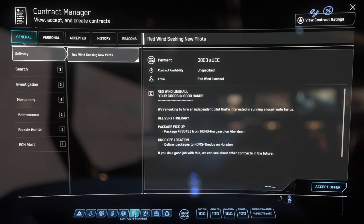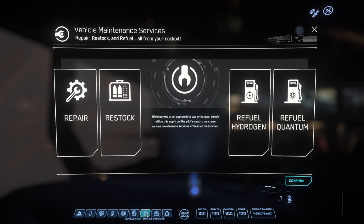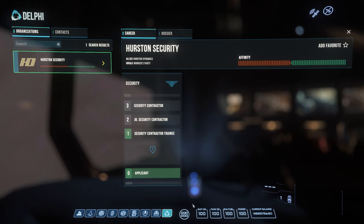MO Trader allows you to trade money between players. Contract Manager is where you can find and receive contracts for various jobs in the verse — it's the primary way of making money. Vehicle Maintenance Services lets you repair, restock, and refuel your ships at any station when landed on a pad. The Journal gives you lore tidbits about the Stanton system, and finally Delphi tracks your reputation between various factions and groups around Stanton.